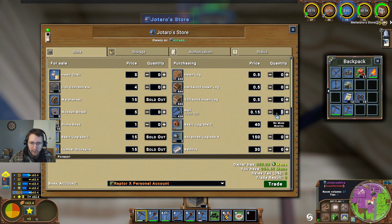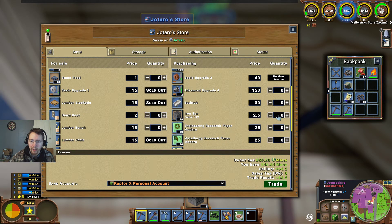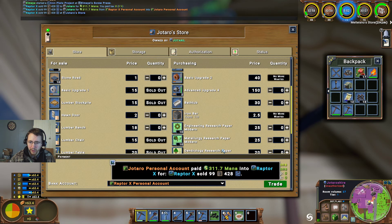There we go — Joturo's. We're going to go ahead and sell our nails — 428 — and our iron bars, 99. $311. Very good.